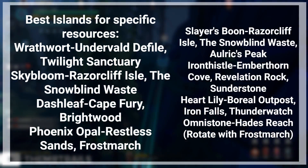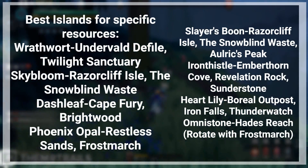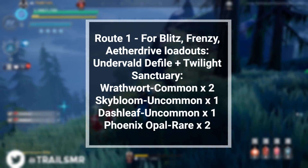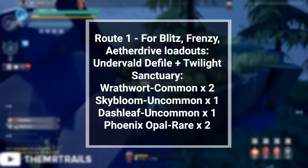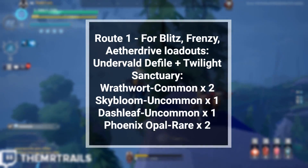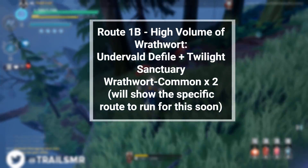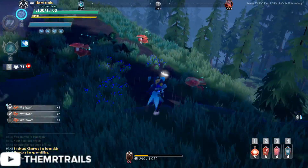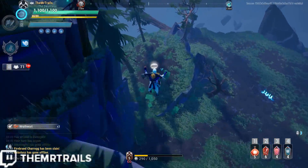So our base farming route is going to begin with Undervald Defile and Twilight Sanctuary. On Undervald Defile, we'll have access to Wrathwort, Dashleaf, and Phoenix Opal from our shopping list, and on Twilight Sanctuary, we'll get Wrathwort, Skybloom, and Phoenix Opal. If your consumables loadout you need is Blitz, Frenzy, and Aether Drive tonics, these are going to be the only two islands you need to farm on. Similarly, if you just need Wrathworts, then these two islands are what you want, because these are the only islands that have Wrathwort listed as a common resource.